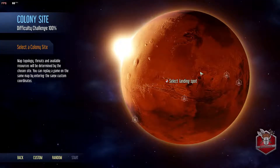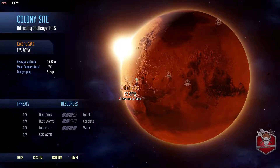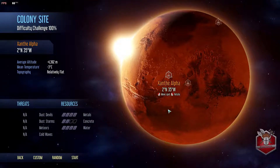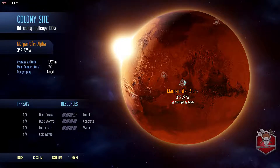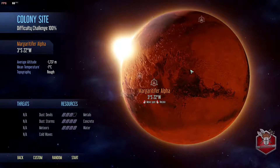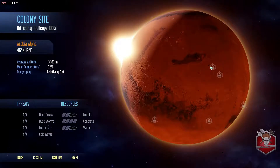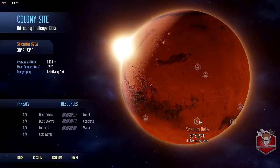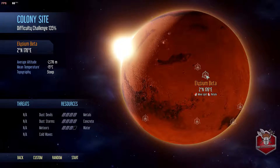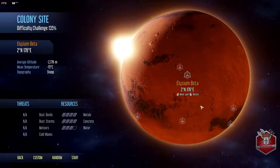I would like to point out that this game is really difficult, so I do have some mods installed to make it a little bit easier. I've played it a bit and like I said, it is really really hard. I want a landing spot that has a lot of metal - and it would seem that this is basically the place for us. So Elysium Beta is where we're going to be landing.